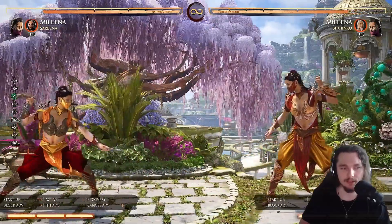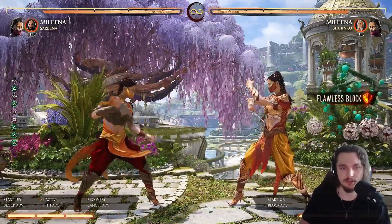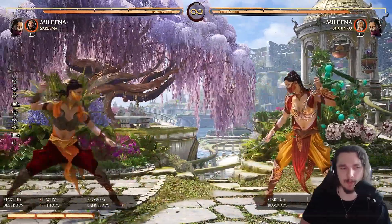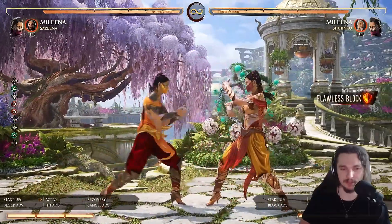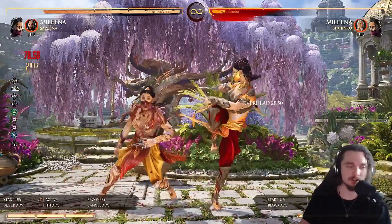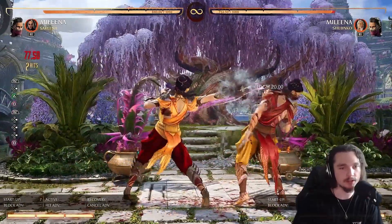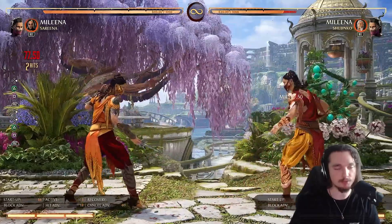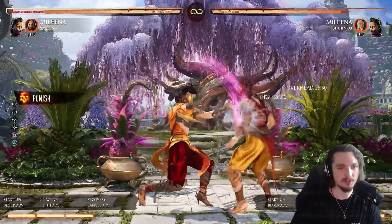Standing two is also great — 10 frames, a little lower, almost the same range. It's zero on block, which is always nice to have, and you can hit confirm it. It also has a cool brutality. So if you want the safe hit confirm, go to standing two — it's a bit slower but safe. Standing one is also a great whiff punish tool.